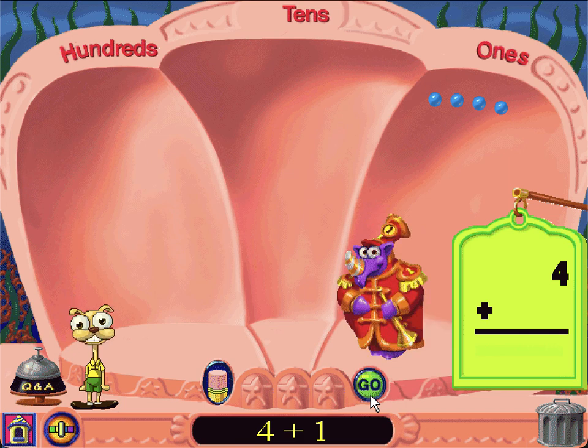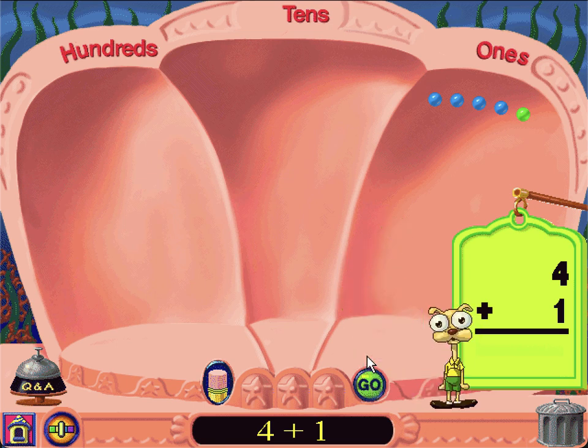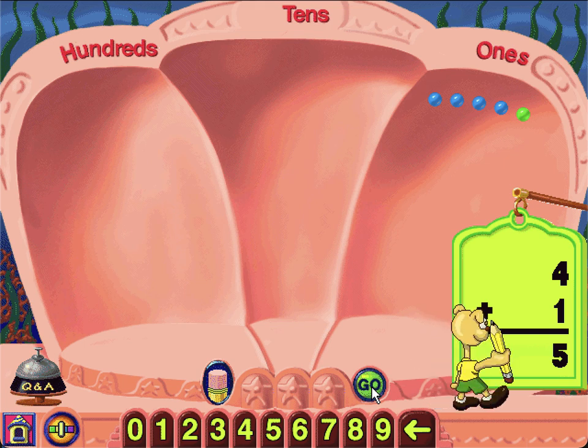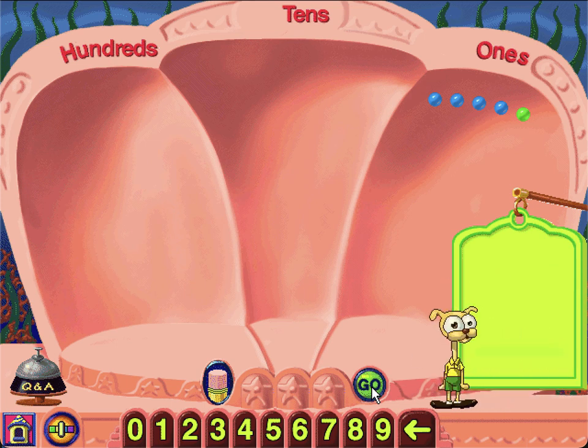We have 4 bubbles. Please add 1 more bubble. Super! Now let's add the 1s. How many 1s in all? Great! There are 5 bubbles in all. Bring on more bubbles, Maestro!